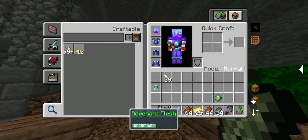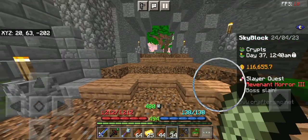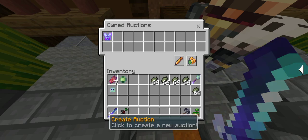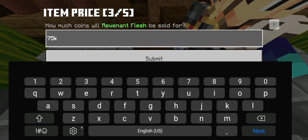A stack of ravenant flesh can be sold for 80,000 to 100,000 coins. You can sell it to players by trade or by putting it in the auction house. I am using the auction house because trade is temporarily disabled.